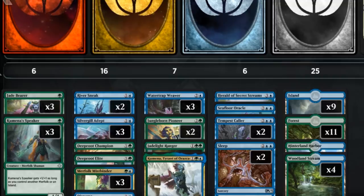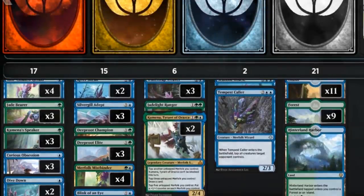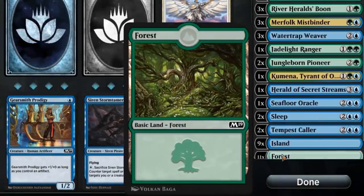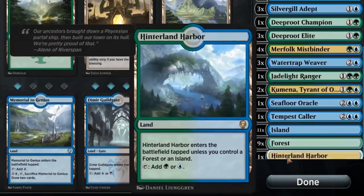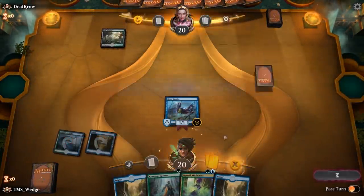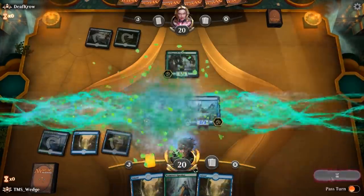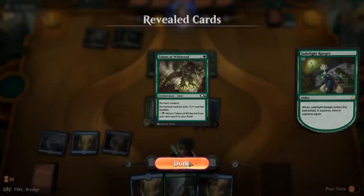Normally no one pays much attention to the land base, but this pre-con deck runs way too many lands. To be fair, we did lower the curve a lot by removing Jungleborn Pioneer, Sleep, and Herald of Secret Streams for Mistcloaked Herald, Curious Obsession, Dive Down, and more. Still, 25 lands is outrageous. We're cutting all the Woodland Streams — we literally cannot afford to have lands enter the battlefield tapped ever. Once Breeding Pool is back in standard merfolk players are going to have a party, but until then the one Hinterland Harbor will have to do. We also swapped two Forests for two Islands, as the deck has taken a more blue-heavy focus. 21 lands total — much better, and 21 is actually more than enough.